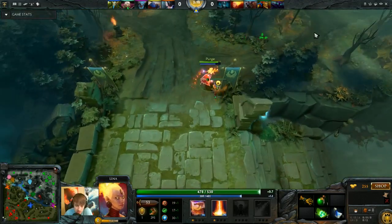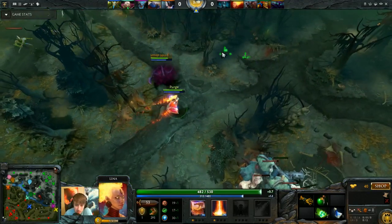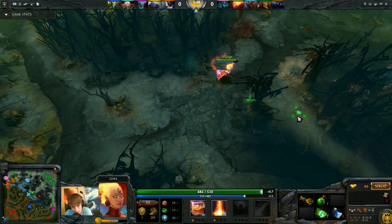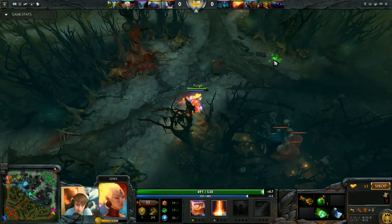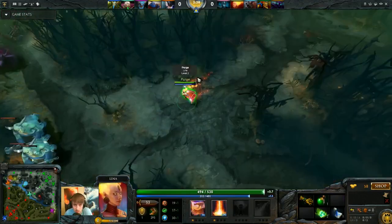Stuns on enemy heroes, as you guys know from playing the game, makes a really, really big impact. That's why it's really important to stay alive as long as possible. It's hard to do that because you have an unreliable stun and you are squishy. Staying alive against heroes like Spiritbreaker can often be really challenging. But if you can stay alive, it makes a really big impact on your game.